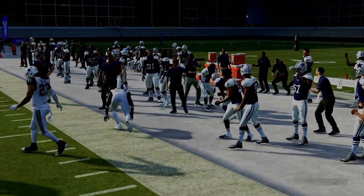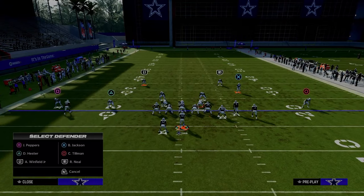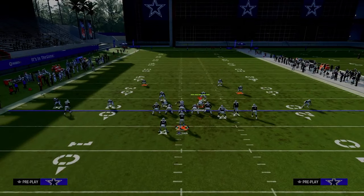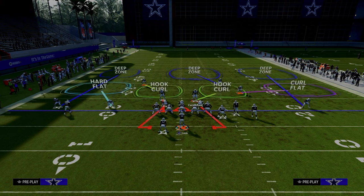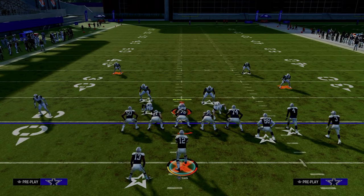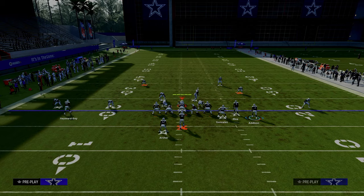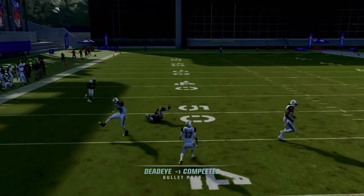A lot of times what people do to make the free safety blitz come in better is drop this guy, drop the slot back, and curl flat. From a user perspective, they're going to be sitting here looking for the tight end to go on a wheel. So in this case, we send the tight end on the wheel route to the right. What's really nice to do this out of verticals: you throw it right when he clears that yellow zone and possession catch it right in that little pocket. It's really hard to guard.